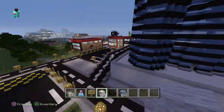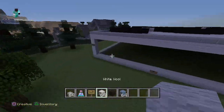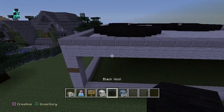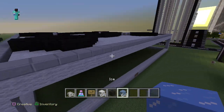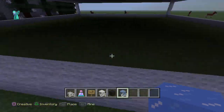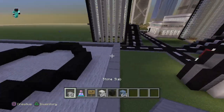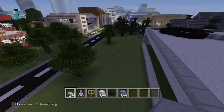So what you need to do is first of all get the blocks that I have. You need white wool, black wool, and ice — that's what you need for the starting point. You'll also need some stone slabs.